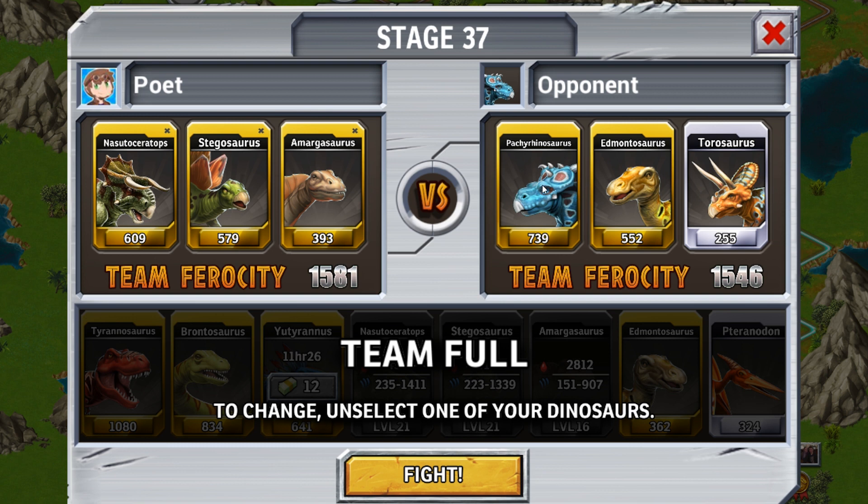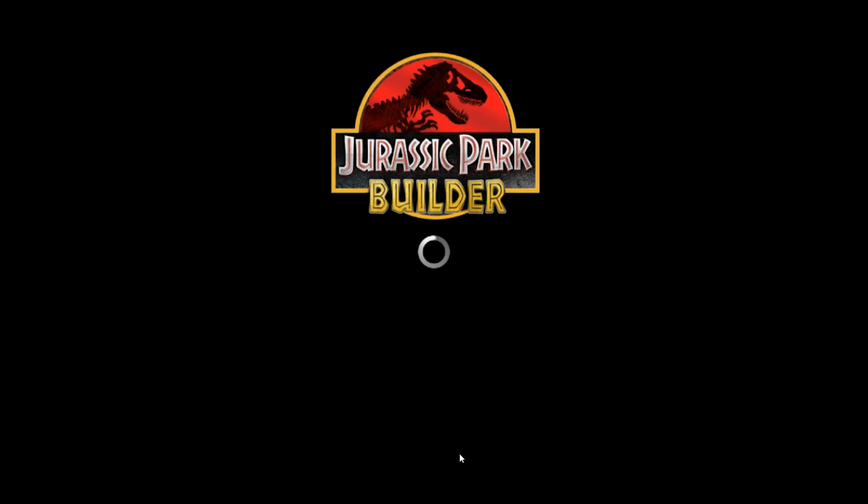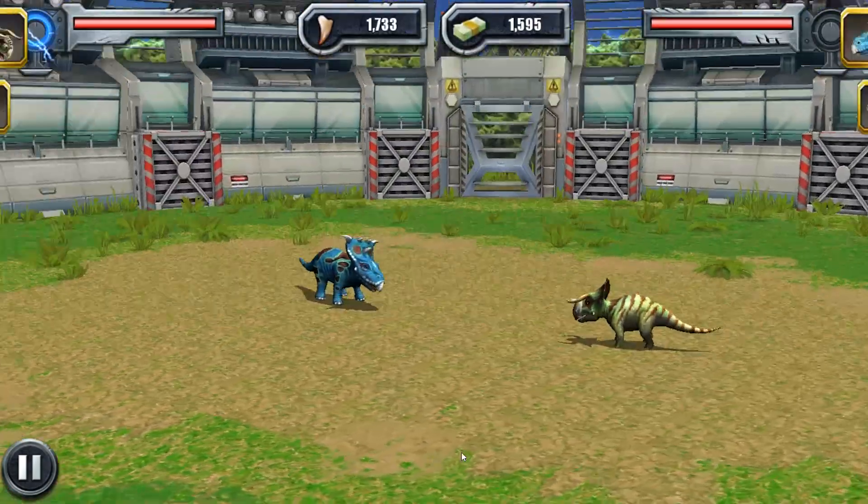Sometimes you can sort of tell — a lot of the carnivores, the Tyrannosaurids and stuff, their attack is Bite. The things like Pachycephalosaurus, and anything with a crest head thing, usually they're Charge. Their weaknesses are usually pretty apparent. Let's go ahead and Charge. Oh, he blocked the first attack? That's weird. I'll block his first attack. Charge him. That didn't do very much damage at all.